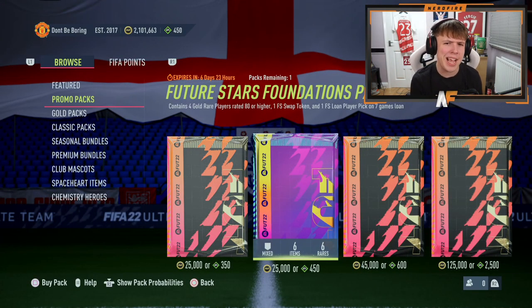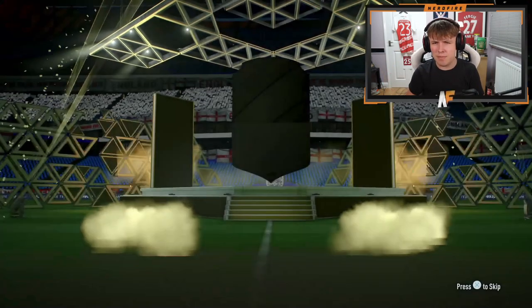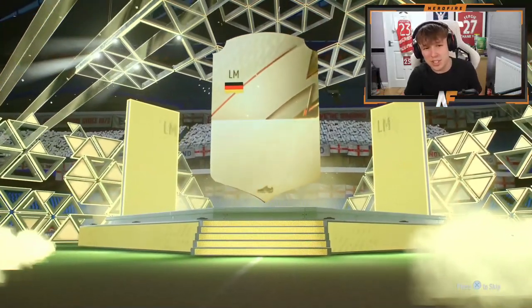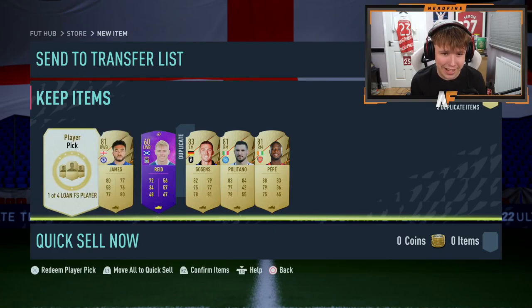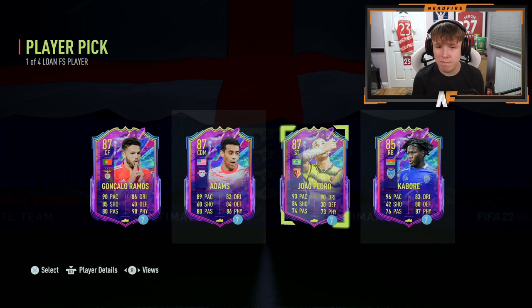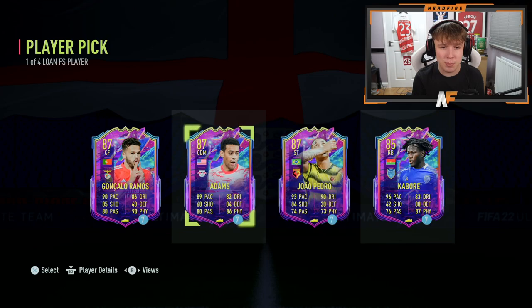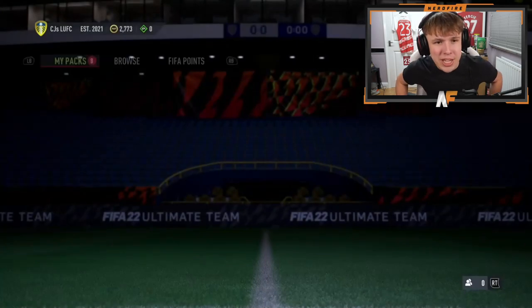I may as well open the Future Stars Foundation pack — we get four times 80-plus in this. We get a token as well, so we'll take that. We didn't even get a board — that's a bit disappointing. We also get a loan player: I'm going to take Joao Pedro out of all of these. There are two new ones but three-star skill moves — yeah, Joao Pedro, we'll take him.